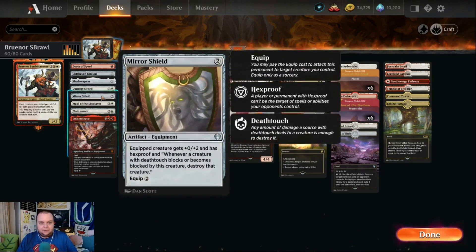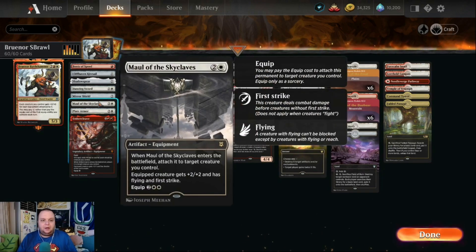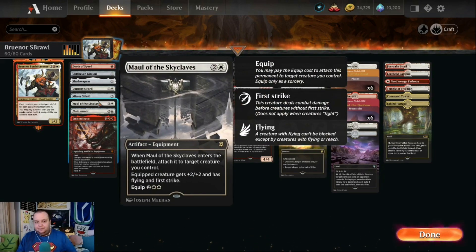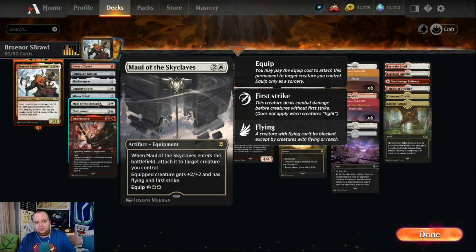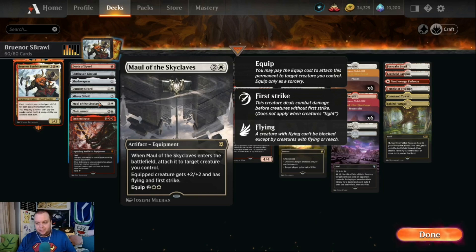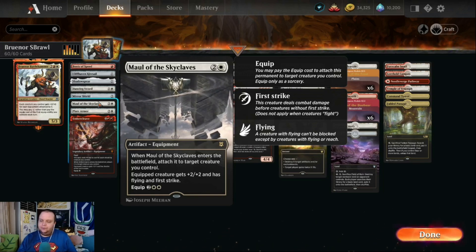Mirror Shield costs two mana, two to equip. It gives your creature +0/+2 and hexproof, and also destroys deathtouch creatures if blocked by one — it's a killer of deathtouch and hexproof is very important. Maul of the Skyclaves is a Standard staple: three mana, equips for free, gives +2/+2, flying, and first strike. It's great attacking and blocking, and Bruenor can skip the four mana re-equip cost.